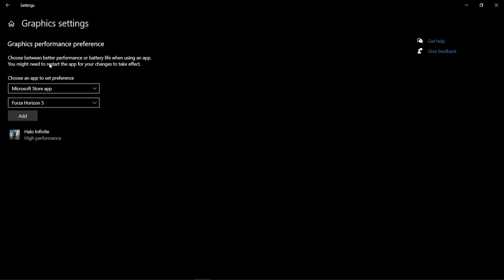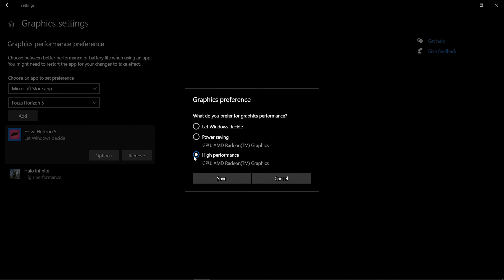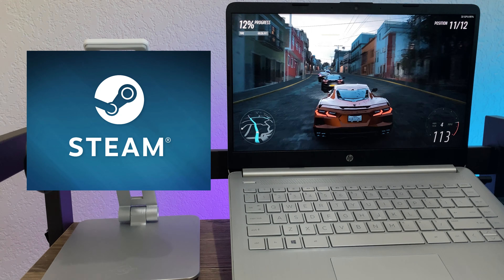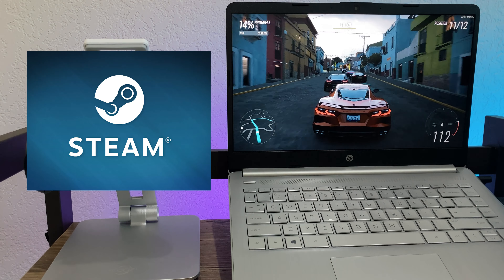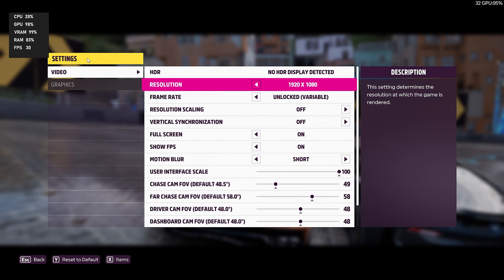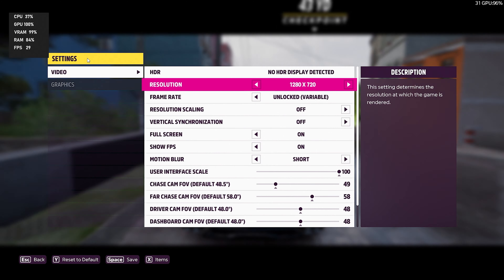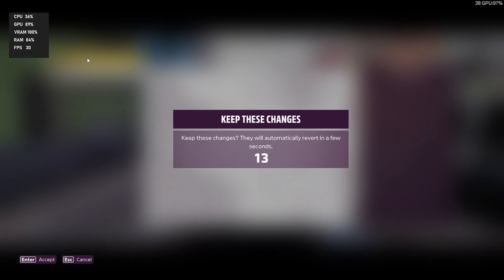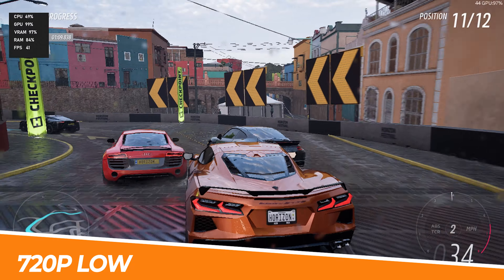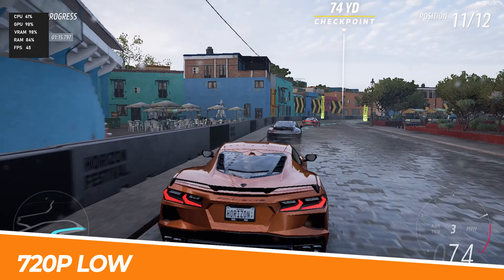From the Steam store, we can see that the minimum requirements are a Ryzen 3 1200 or Intel i5 4460 with 8 gigabytes of RAM and a Radeon RX 460 or NVIDIA GTX 970. Looking at data from notebookcheck.net, a GTX 970 laptop is 47% faster than my Ryzen 5 5500U with Vega 7 integrated graphics, which is almost as tough as the last opponent, the GTX 1050 Ti. But the difference is Forza is a racing game and requires more frame consistency and benefits greatly from higher frame rates to reduce input lag. Although, it doesn't give me confidence being greeted by this warning when launching the game.